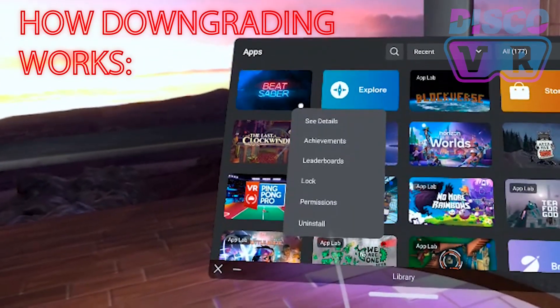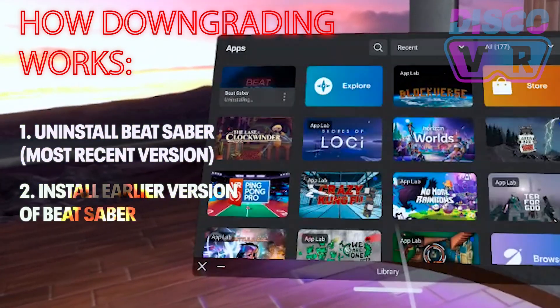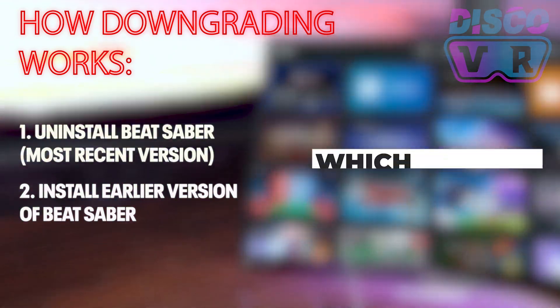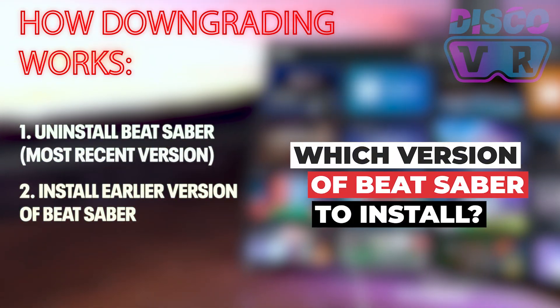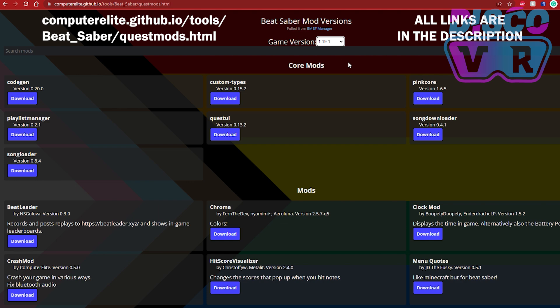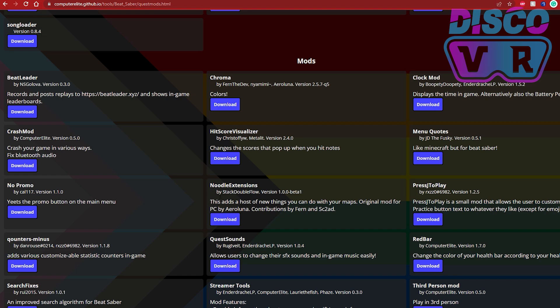The way downgrading works is that you first uninstall Beat Saber and in its place install an earlier version. Different mods work with different Beat Saber versions. If you go to this website you will see which mods work with each version — their compatibility is regularly updated. You'll see that most mods are compatible with earlier versions and only a handful work with the newest version.